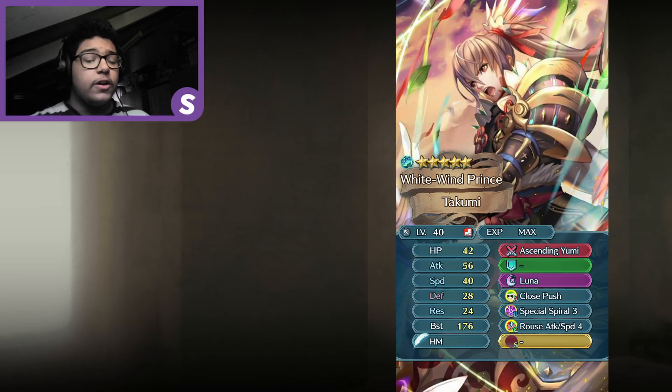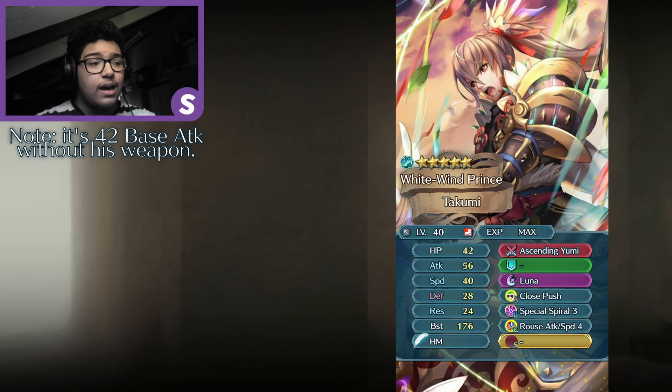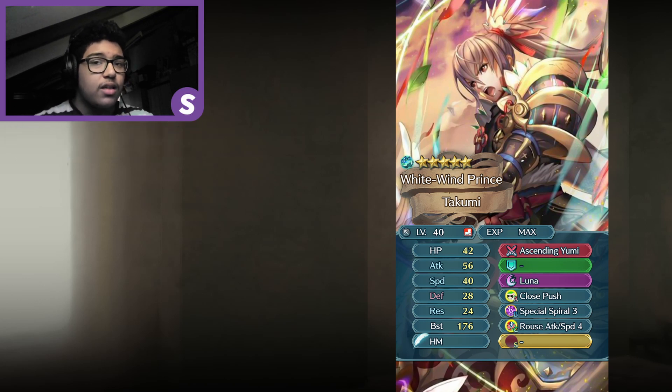Just like every new hero's banner has an Ascended unit, and considering Kiragi is in this banner as Takumi's son, I decided to put Ascended Takumi here. Ascended Takumi, White Wind Prince, has 42 HP, 42 Attack, 40 Speed, 28 Defense, and 24 Res, for a total of 176 BST, with an Attack and Speed Red Superboon and Defense Super Bane.